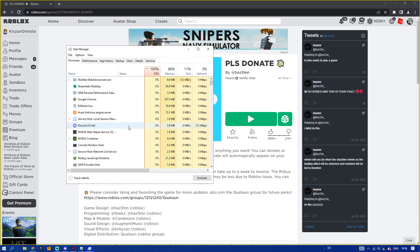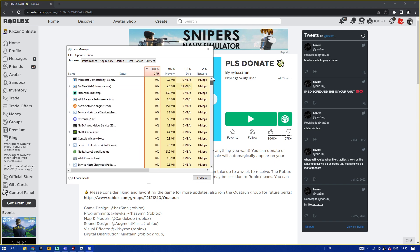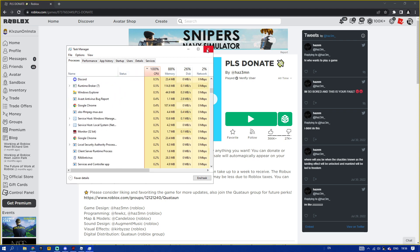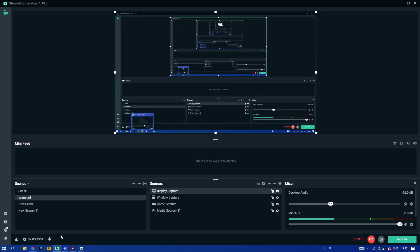So what you guys can do is find the ones with the most CPU and end the task, because otherwise it will take up most of your PC's resources. Go ahead and end the tasks for things you're not even running right now. After you guys end the tasks, you could actually enjoy your Roblox experience with lower ping. So yeah, that's it for this video — I'll see you guys in the next one, peace out.